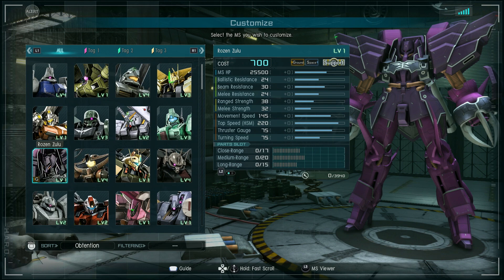It is a support, so top speed high-speed maneuver is 220. That's decent. Thruster gauge 75, turn speed 75. 17 close range slots, 20 medium slots, 15 long range slots. That's not bad.